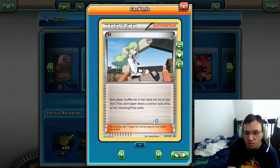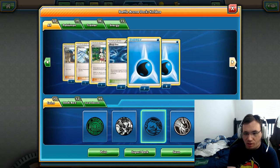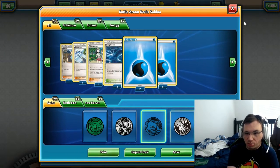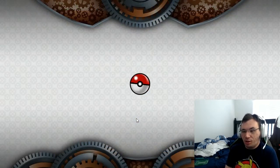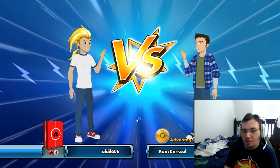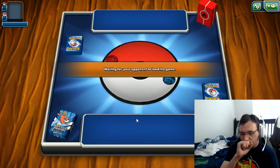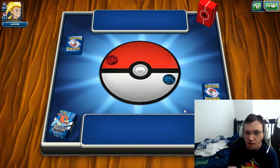We have our standard trainers including Karen and the promo Black and White 100 N, plus our energies. We're just gonna get into a match. I do like Keldeo - I'm one of the few people that actually likes Keldeo as a Pokemon and not just as a card. We are going up against a fire deck.